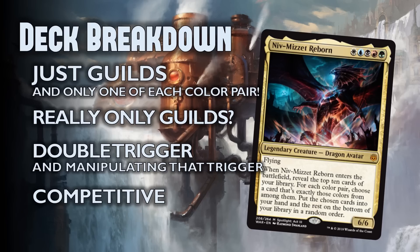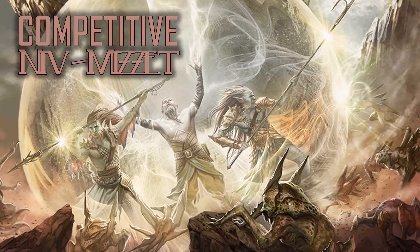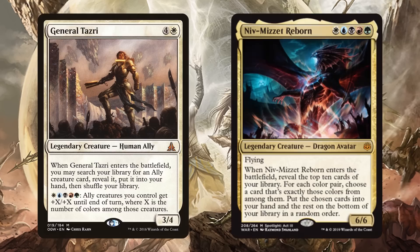There's an opportunity opened up with this dragon in competitive EDH. cEDH is its own very unique format — the decks are built so differently and hyper competitive. An existing tier one deck is Food Chain Tazri, featuring General Tazri. Tazri allows you to play five colors and lets you fetch up an ally, which seems really similar to Niv-Mizzet. Niv-Mizzet lets you play five colors but instead lets you dig 10 deep for a multi-colored card.